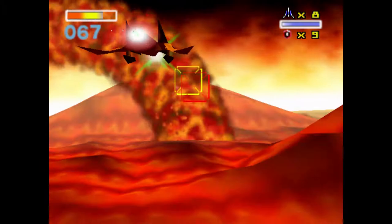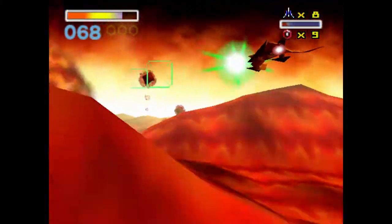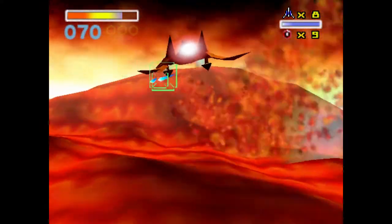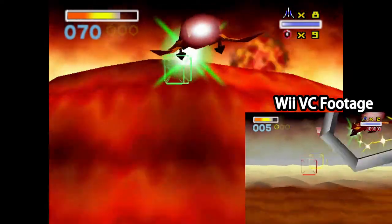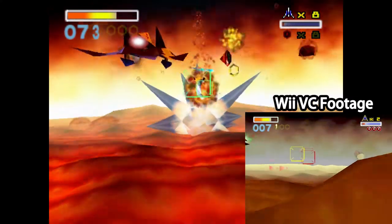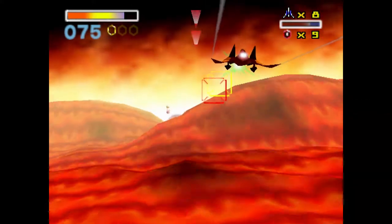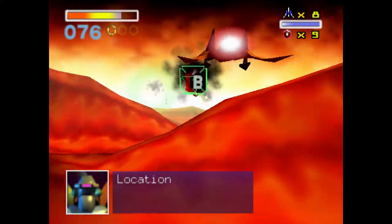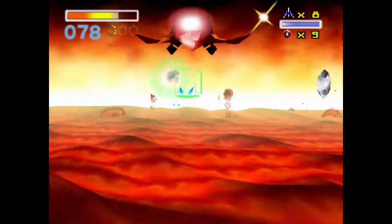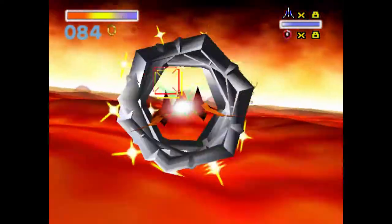There's one notable thing about this stage in particular: in the Wii Virtual Console version of this game, this stage was bugged graphically. There's supposed to be red lava in Solar, but on the Wii VC version, the stage has a more orange tint compared to red. This was fixed with the Wii U version of the game, which is the version being played for this Let's Play. It's good to see that the Wii U version fixed a lot of the graphical issues the Wii version had, because it wasn't just Solar that was bugged out graphically — it's just the most notable example.